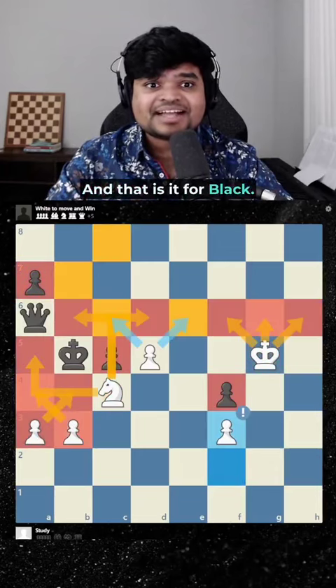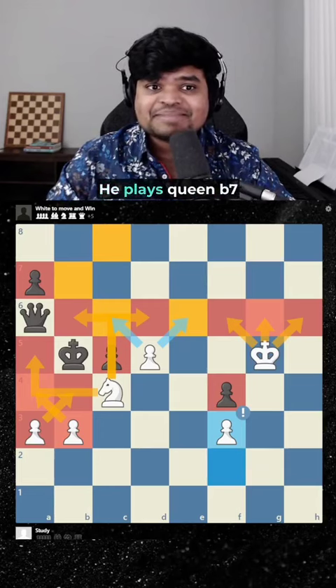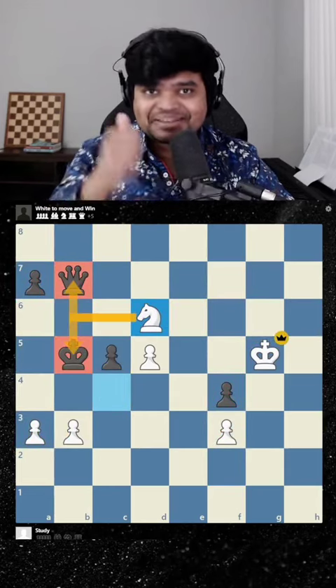And that is it for black. He has no good moves left. He plays queen b7, we play knight d6, and win the game.